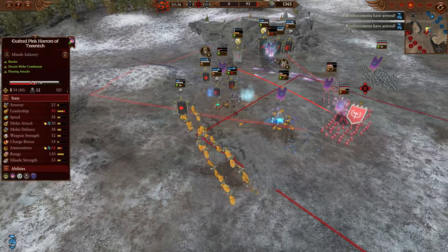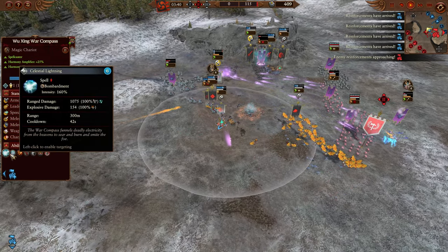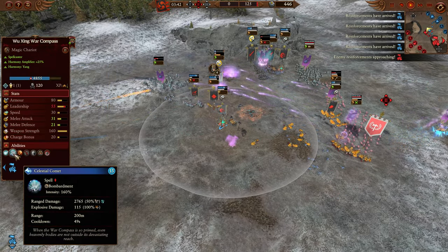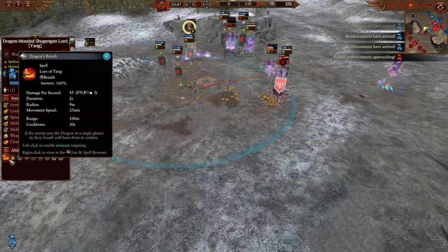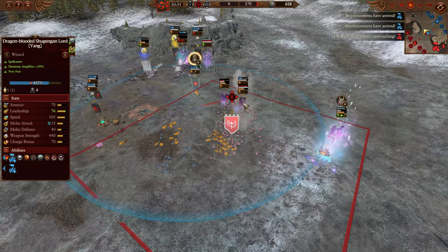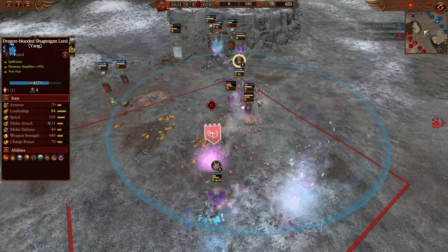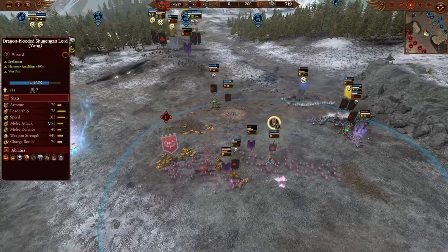Comet seems to have been significantly improved in terms of damage output. Keep in mind all of these spells are being overcharged — these guys do have mastery of the elemental winds, so I would assume they are getting the extra intensity. Certainly the dragon's breath, even with the Tzeentchian shields eating some of the damage, we're able to get some true HP damage in as well.